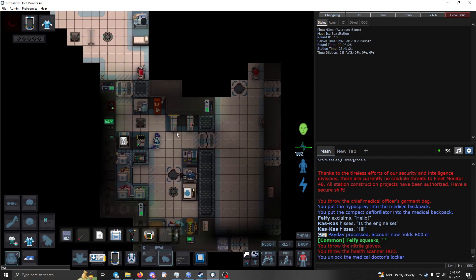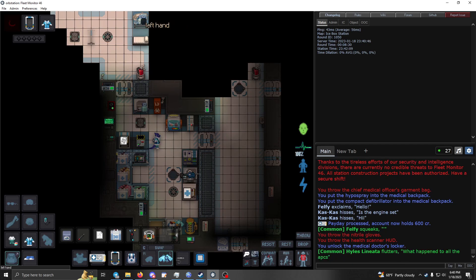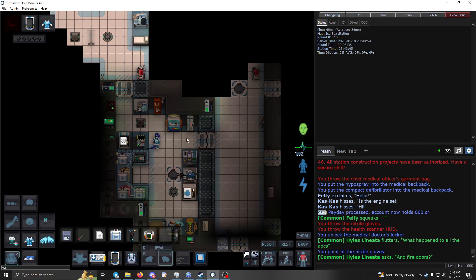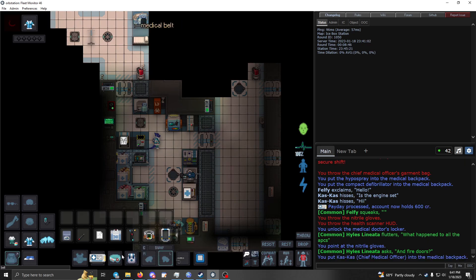First thing to do is get your stuff from the lockers. Make sure to grab a pair of these gloves — they go on your hands, they let you fireman-carry people quicker, and they keep nasty dead body juice off of you so you don't get sick.